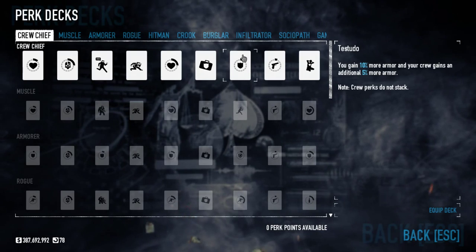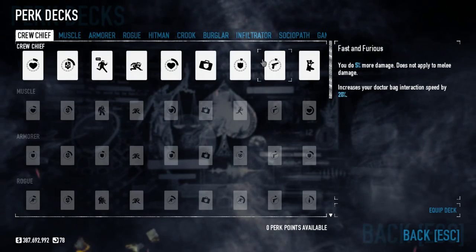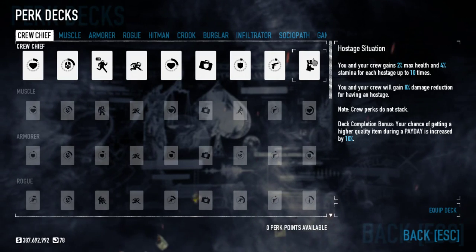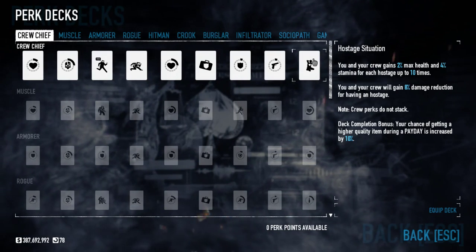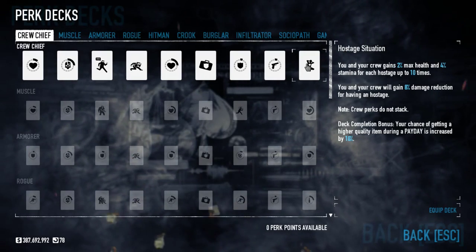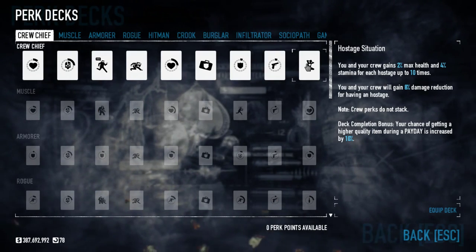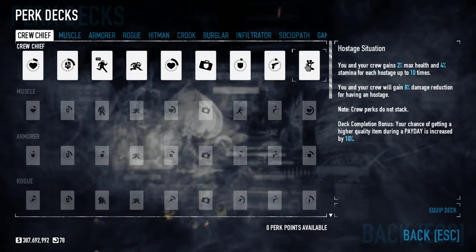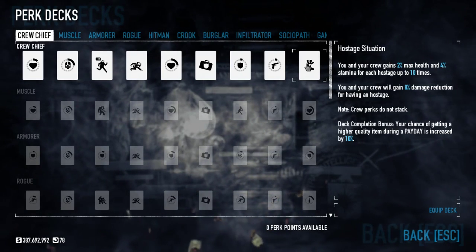Tessuto gives you 10% more armor and your crew gains an additional five armor, making everyone a little more durable. Fast and Furious is another universal bonus — 5% more damage and increases doctor bag interaction speed. Then Hostage Situation: you and your crew gain 2% max health and 4% stamina for each hostage, and for just having one hostage everyone takes 8% less damage. Every completed perk deck also gives you a 10% higher chance of getting infamous-rated items on your card draw. Crew Chief works very well with the Mastermind since you'll be taking hostages anyway, though it doesn't help much if you're jokering policemen. It's great to have at least one person running Crew Chief — any more and you won't get the full benefit.